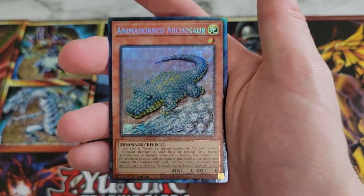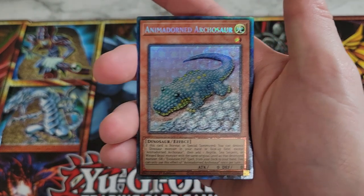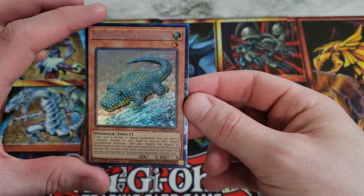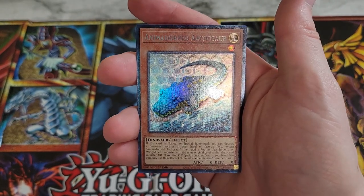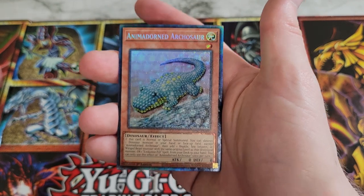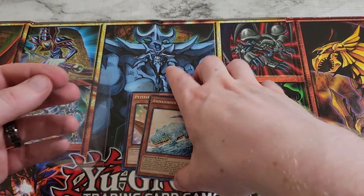Enemy Controller, Hamburger Recipe — and we've got a COLLECTOR RARE! Let's go! Oh my god, back-to-back sets with collector rares! We got Animadorned Archosaur, and I think this is actually one of the better looking ones — with that blue coloring. Oh my gosh, we are on a streak of collector rares! Let's go! I'll just take a moment to admire this. It's not the burger, but we're centered, I don't see any issue with it. Let me grab a sleeve real quick. Back-to-back collector rare sets with collector rares in them!